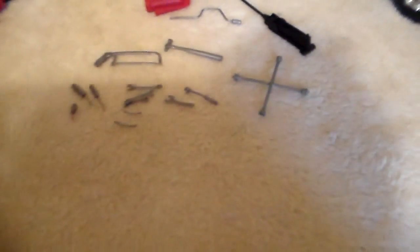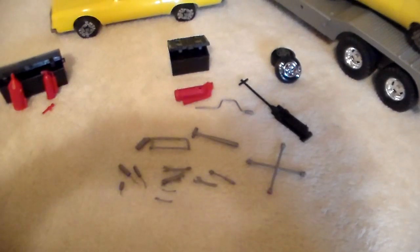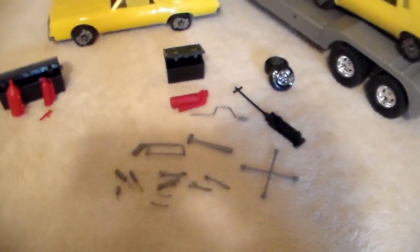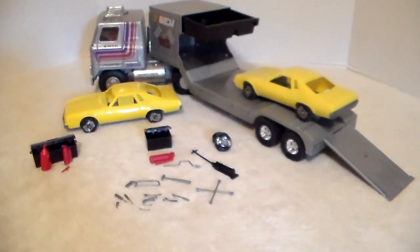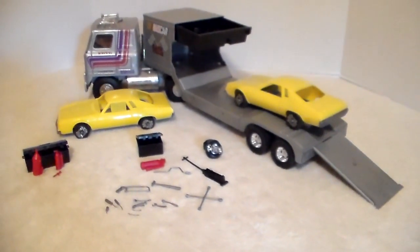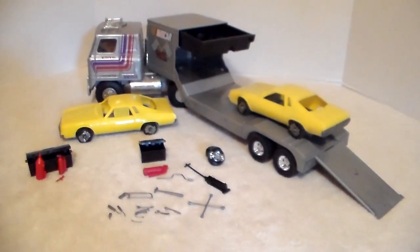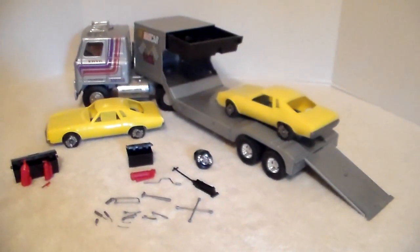The only thing I'm missing other than the red Laguna is the gas can — that's it. To be 100% complete I'd need a red car instead of two yellow cars. The ramp is still with the trailer, which is why I got this trailer — it had the tool tray, the ramp, the toolbox, and the fire extinguisher. I grabbed it off eBay; it's not beat up, not scratched up. I paid a little more than I wanted to, but I had to have it to make the set complete.